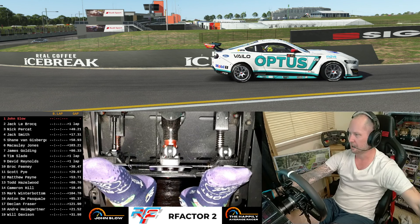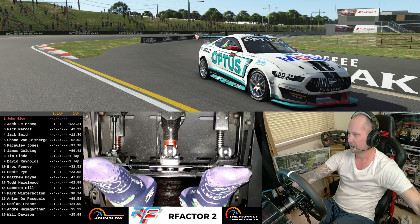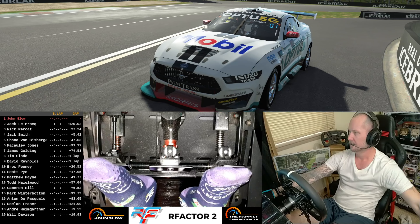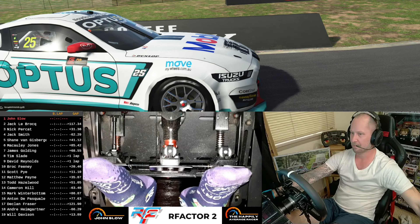Guys, this is our first look at a Gen 3 V8 Supercar. The guys at FVR have just dropped this today. It's absolutely fantastic — this is all their work. We've got Chas Mostert's Optus Mustang here. Absolutely magnificent.